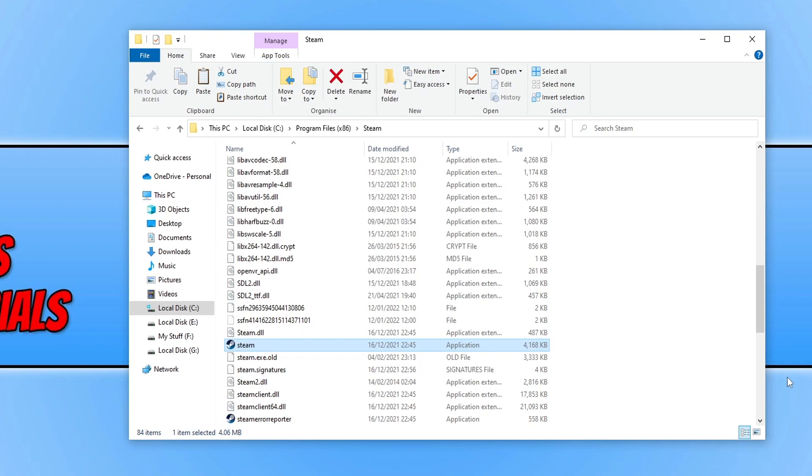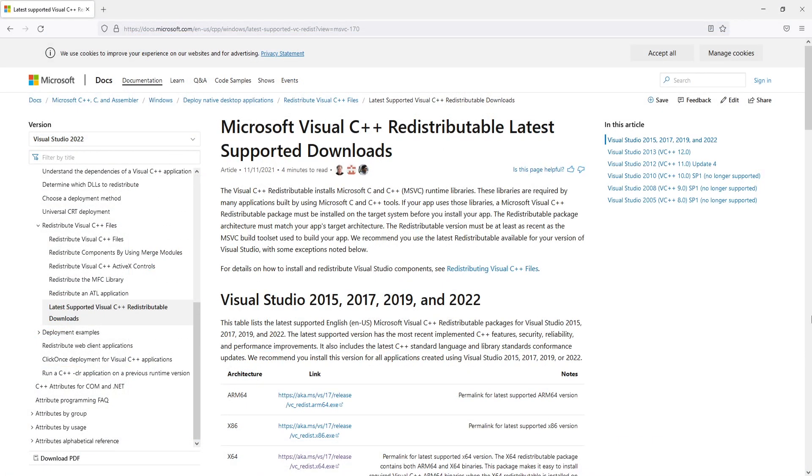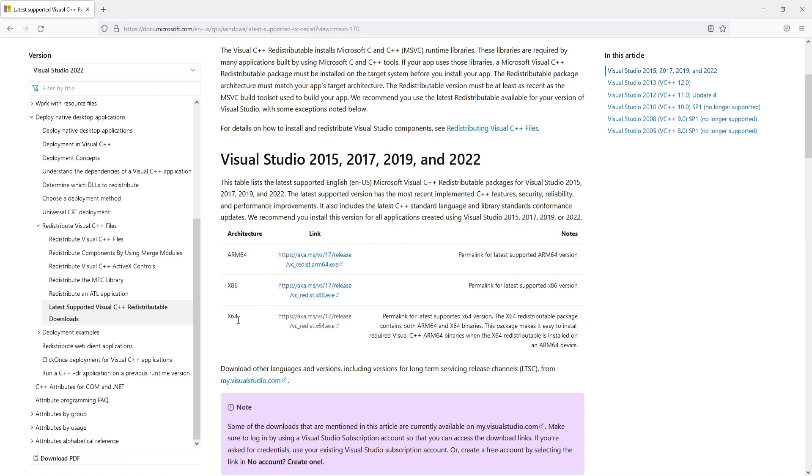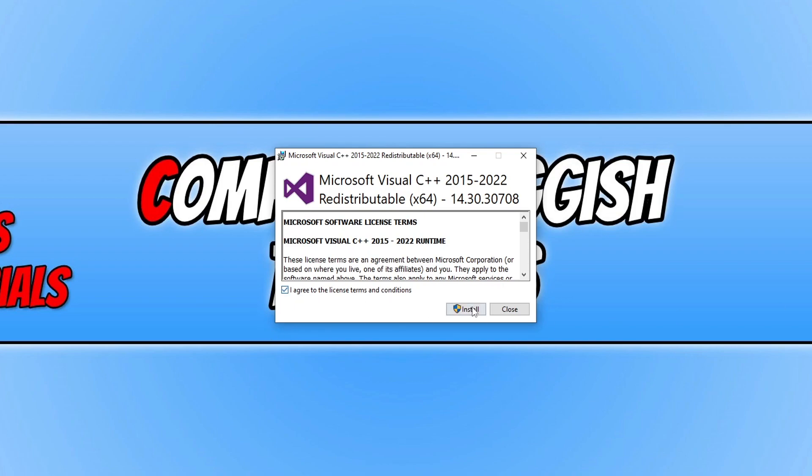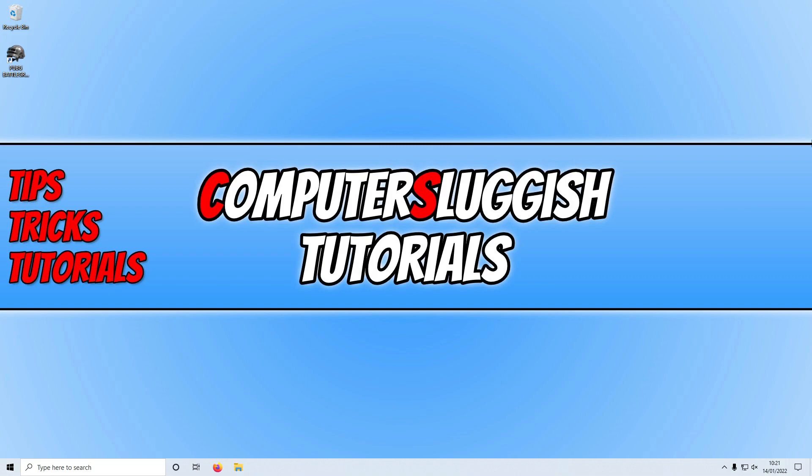If that still didn't work, install the latest version of Visual C++. The link is in the description below. On that page, scroll down and select x64 if you have a 64-bit version of Windows — note that PUBG requires a 64-bit version. Download and run the setup file, agree to the terms, press Install, and it will update Visual C++ on your computer. Once finished, restart your computer and launch the game again.